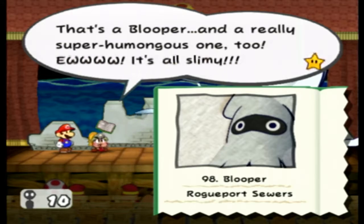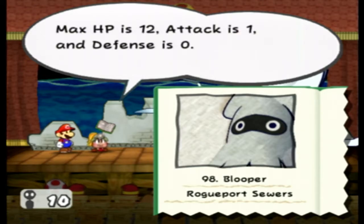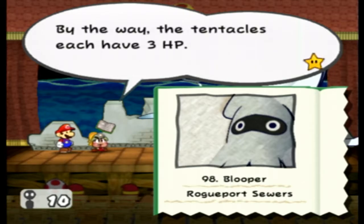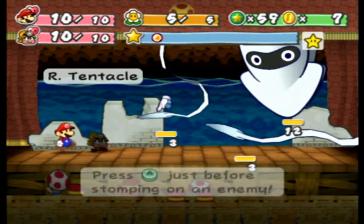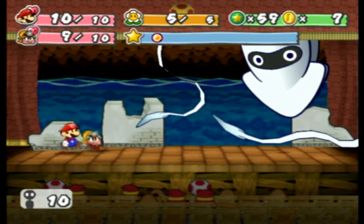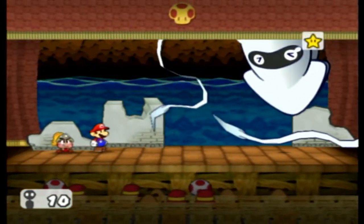That's a Blooper and a really super humongous one too — all slimy. Max HP is 12, attack is 1, and defense is 0. It attacks with tentacles and ink. Once you damage both its tentacles, it'll fall down and then it's attack time. The tentacles each have 3 HP. Tattle also has its own stylish command. I'll go back in front — you cannot jump on a Blooper. They made sure of that.